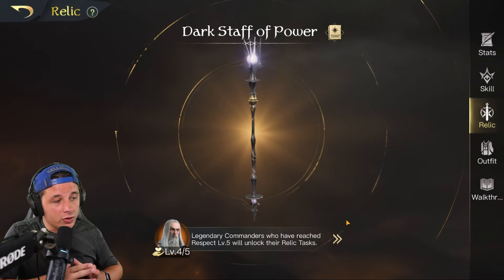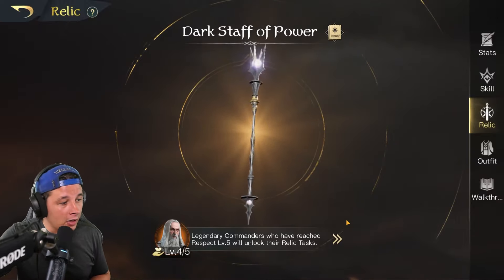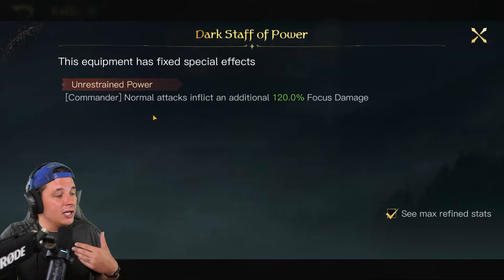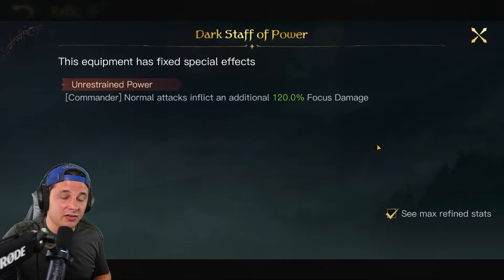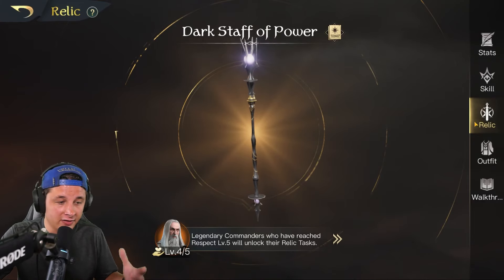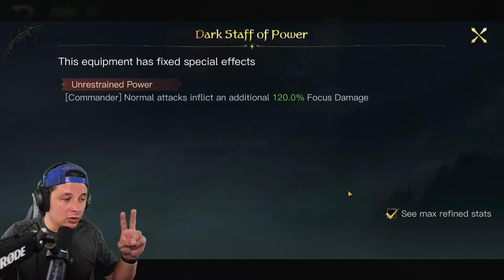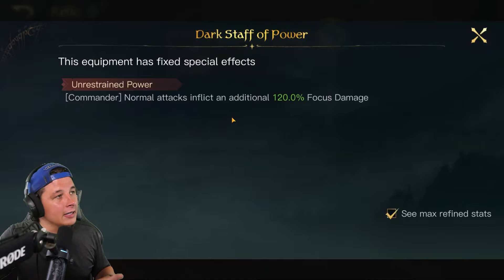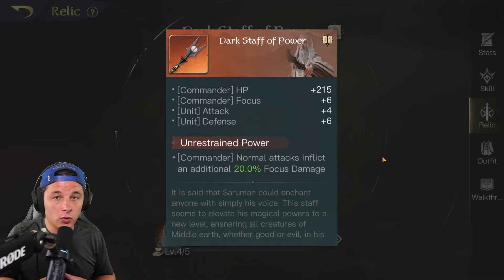As far as the relic goes for Saruman, I like to give them a pass or fail. They're very expensive, they take a lot of time, and they are non-refundable, so make sure you know what you're doing before you get a relic. Long story short, Saruman's relic gets a pass from me. It basically adds an additional attack every single round — it says commander normal attacks inflict an additional 120% focus damage, so every round that's just an additional 120 going out. It's like adding a full extra skill that does damage. I think it's one of the best relics in the game; the only two relics I'd consider better are Legolas and Lurtz. So if you're running Saruman and want to invest in him over time, it's a relic worth getting.